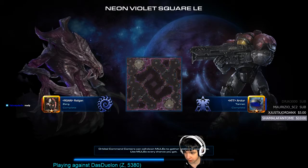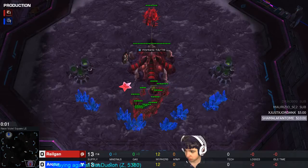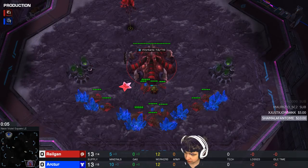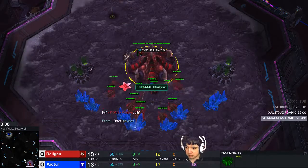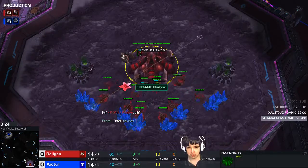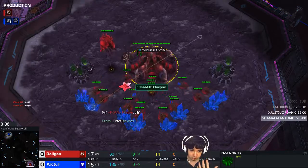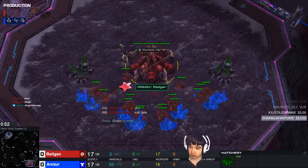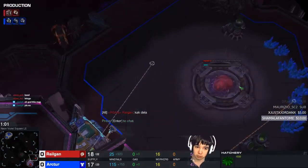I think I need to explain how I play 2-Base Muta. Technically it's not that complicated, but I still think most people don't really understand how the build order works and how it plays out. So I'm going to show you guys how I play 2-Base Muta against both Mech and Bio, against both common openers.